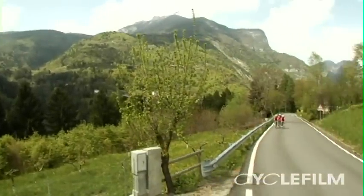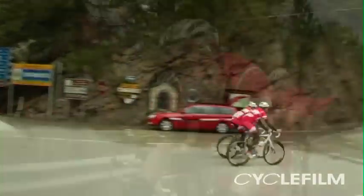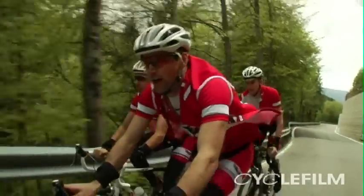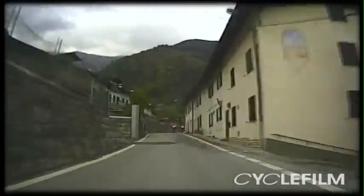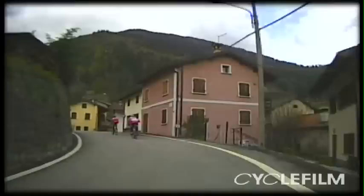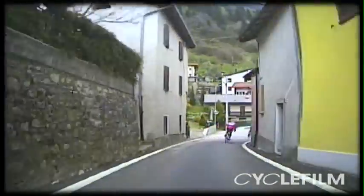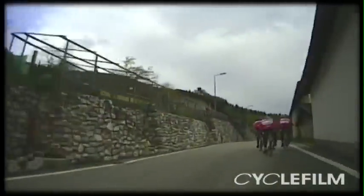Seven kilometres into the Croce d'Aune from the turn, and the last three or four kilometres have been pretty much downhill or flat. You kick up from the turn and you've got two or three kilometres which rises, then the road starts to get a bit narrower and descends before starting to climb again for the Paso Real.